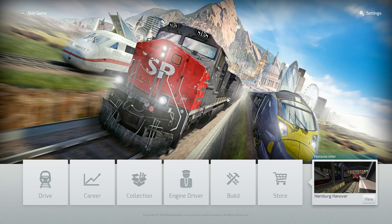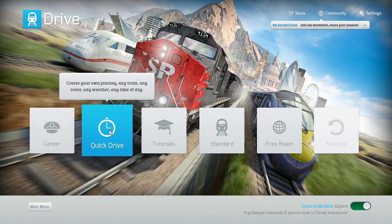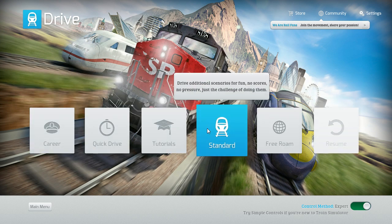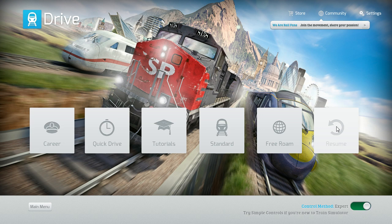I figured we'd go over some of the basics to begin with — what's changed in this version that they spent the last year working on. One of the most notable changes is a completely brand new menu system. Briefly running through, we've got a drive option giving you career, quick drive, tutorials, free roam, anything like that. And even a resume button, so it looks like you may be able to pause mid-session. That would be quite useful, especially with those long five-hour ones.